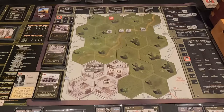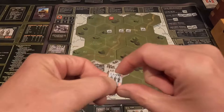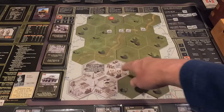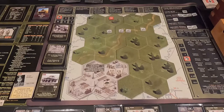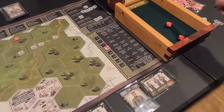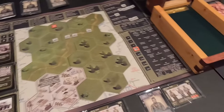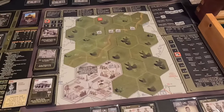The enemy rifle company fires at whichever target they have the best chance of killing. The rifle team has a defense of three and the anti-tank team has a defense of two, so they fire at the anti-tank team, needing five or higher to hit. They roll a six and a four — one hit. My defense is two, plus two for being in the industrial area, so effectively four; I need four or less to avoid damage. I roll a two — they don't get me.